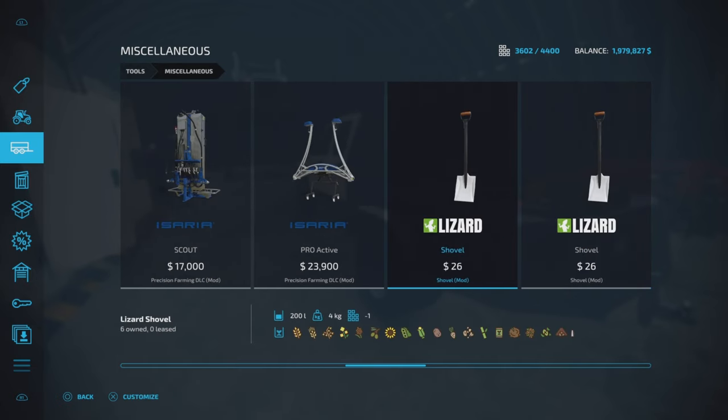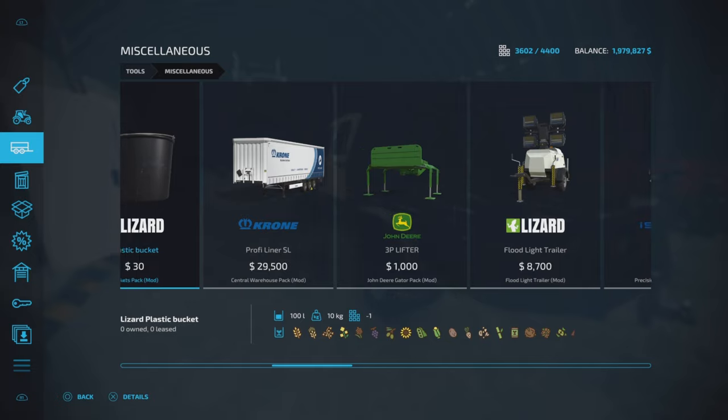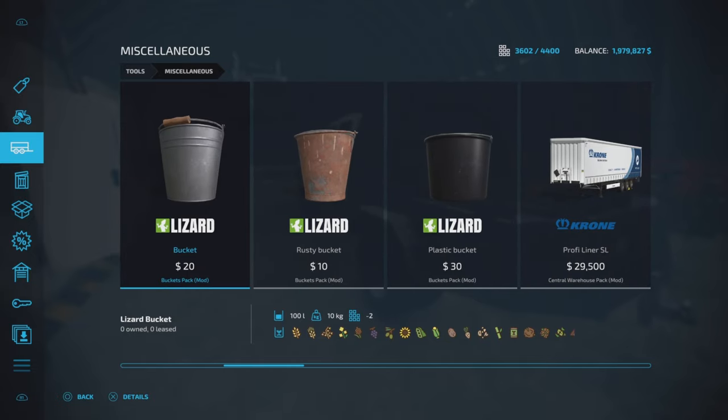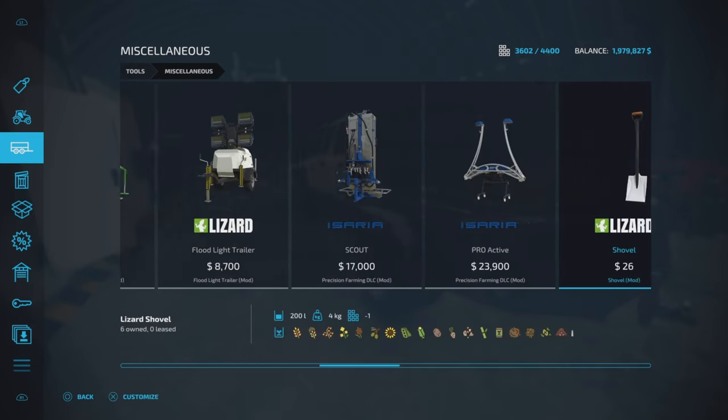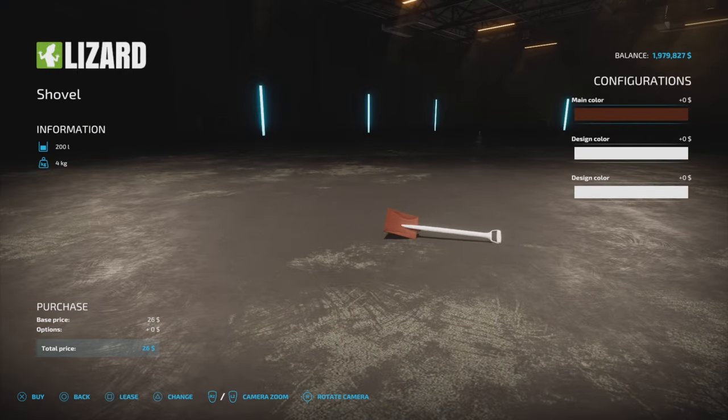The shovel is one slot — fantastic. The bucket: the silver bucket is two slots, the rusty bucket is one slot, and the plastic bucket is one slot as well. Slots-wise and cost-wise, I use the rusty bucket and I like the look of it. We're going to use the rusty bucket for demonstration purposes — you can use whatever bucket you want. Same thing with the shovel — pick that up and color it however you want.